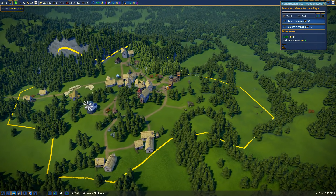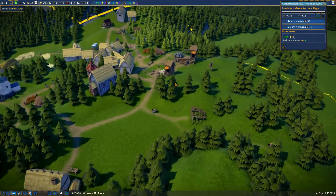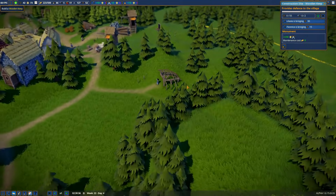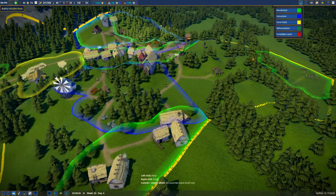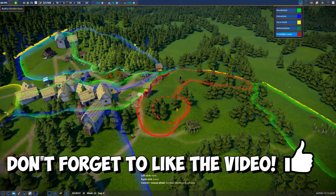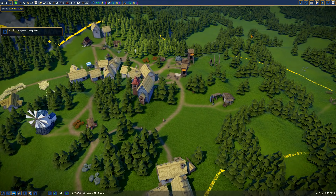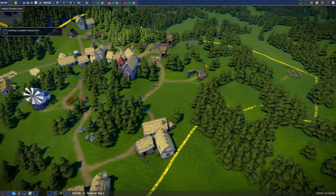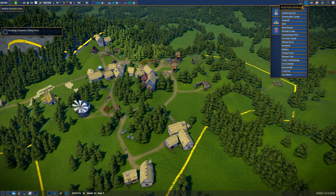We need a tailor - I think that's going to be the big next step. Let's make this forbidden land for the keep - nobody can build there. The sheep farm is done! Now we just need someone to farm the sheep. It's good to have the sheep close by near the keep - the keep can protect it.